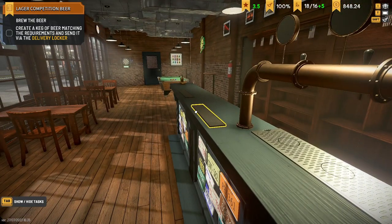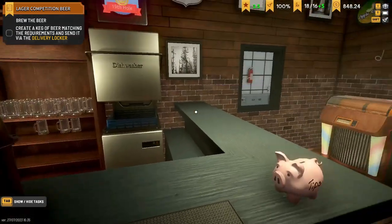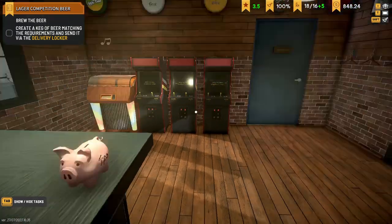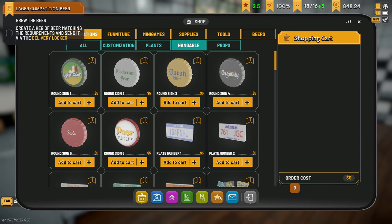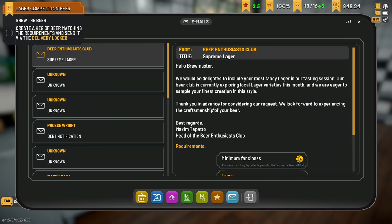Sometimes it's best to stand behind your bartender - any customer that comes up wanting a beer, quickly nab them and get them served before you lose them. That's my few little tips so far. The main reason why most of you are probably here though is because of the brand new beer we have to create for the email, which is a lager - a supreme lager.